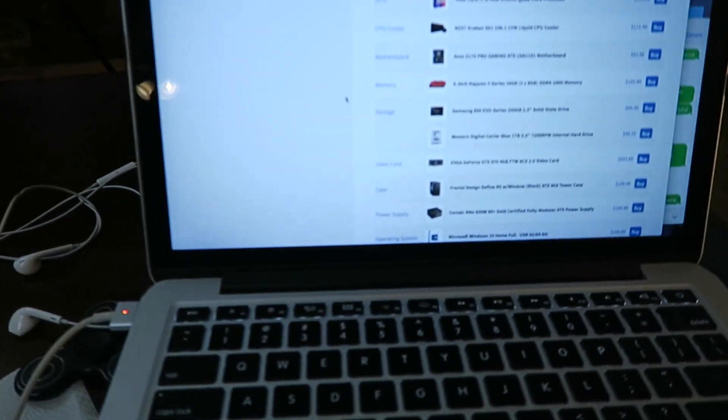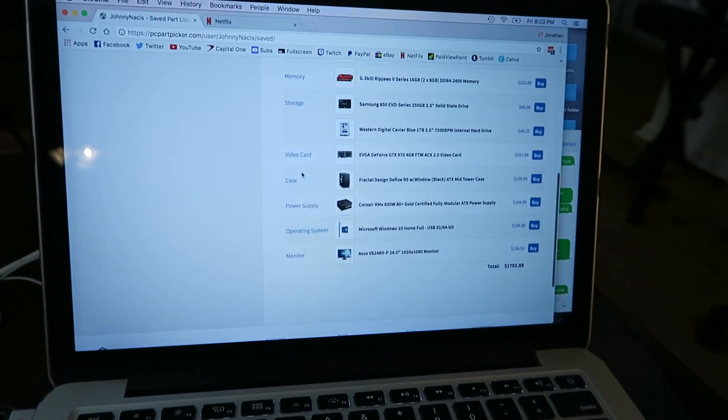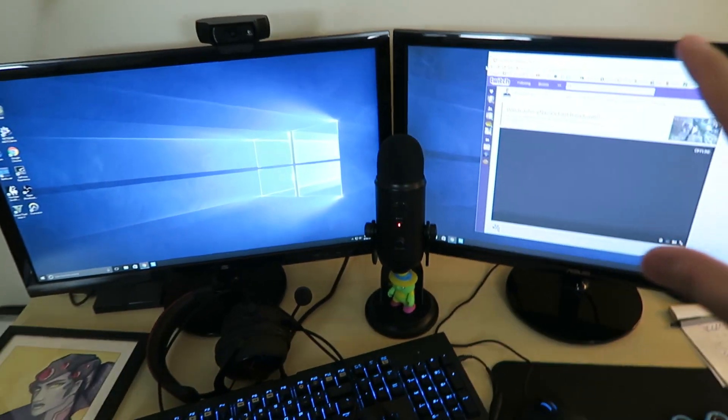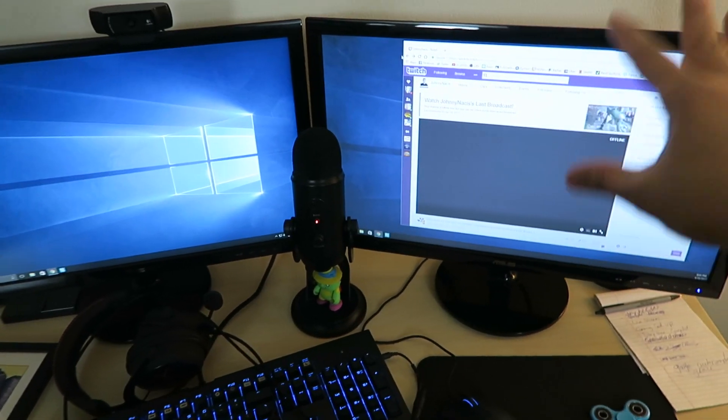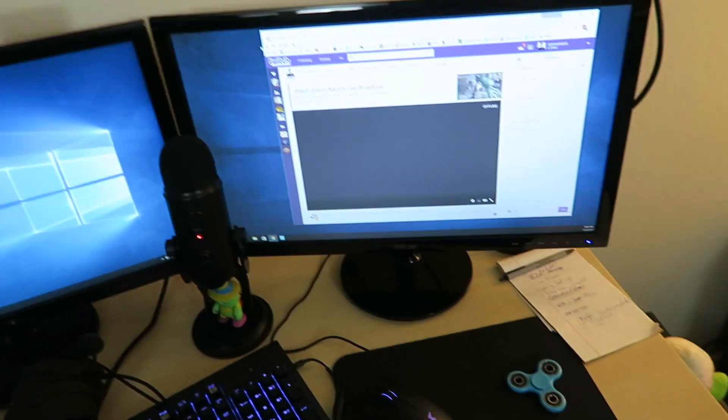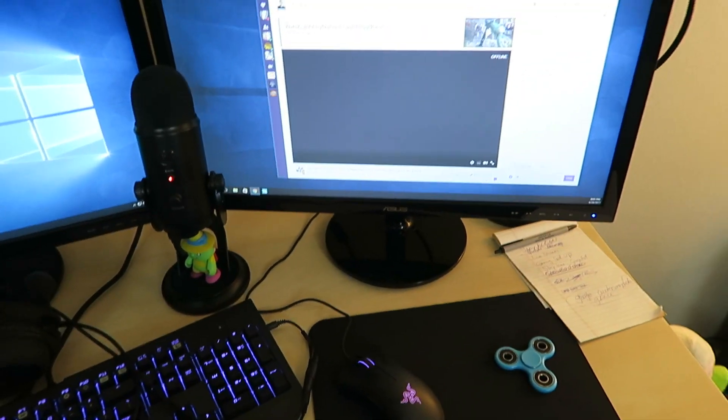I will put the link to my PC Part Picker updated version down below. I don't think I still have the old PC setup on there, but it's all there — monitors and all the good stuff that I use. Actually, I got a second monitor, same exact one, but I found this one on Craigslist and the person was only selling it for $100 and it was pretty much brand new, so how could I pass up on that deal?